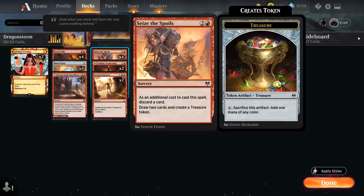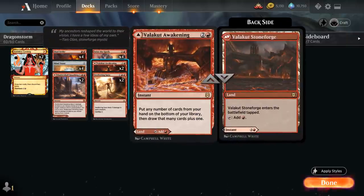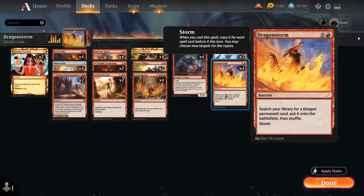At three mana we've got our full playset of Seize the Spoils — as an additional cost we discard a card, then draw two and create a treasure token. Unlike Faithless Looting this isn't card disadvantage, since we replace the discarded cards and get a treasure to help ramp, especially useful for overloading Mizzix's Mastery. We also have two copies of Valakut Awakening, which can be played as a tap land or as an instant to put any number of cards from our hand on the bottom of our library and draw that many plus one — especially useful for putting dragons back so we have plenty to search up.